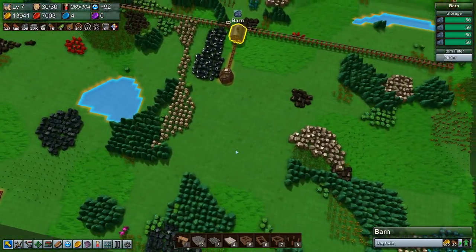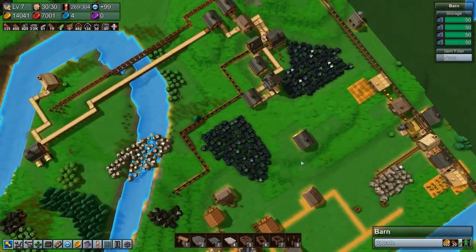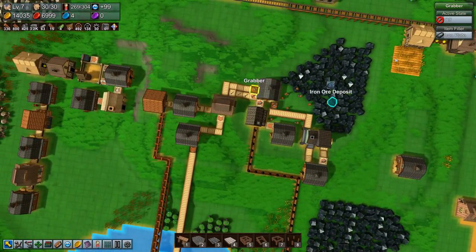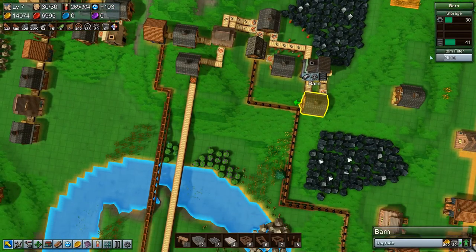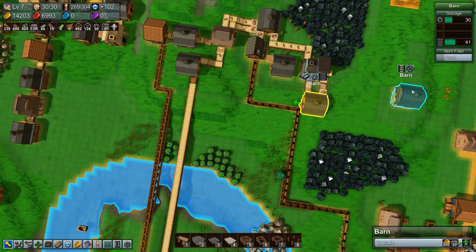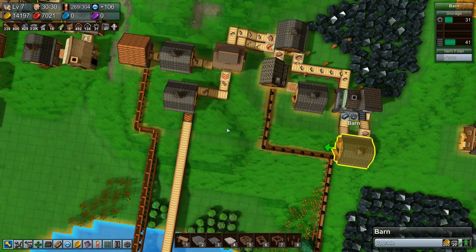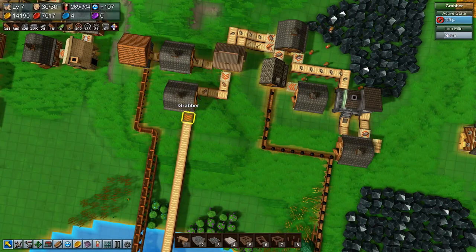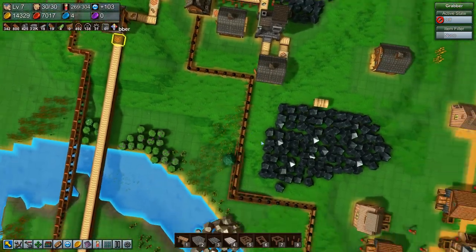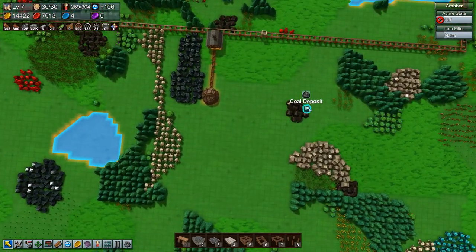And this barn is full. We don't have enough reinforced planks to build another yet — we can turn those grabbers on again. Up to 41 metal conveyors, it's not great but it's something. You need to be off for a little while longer so that we can build another mine.